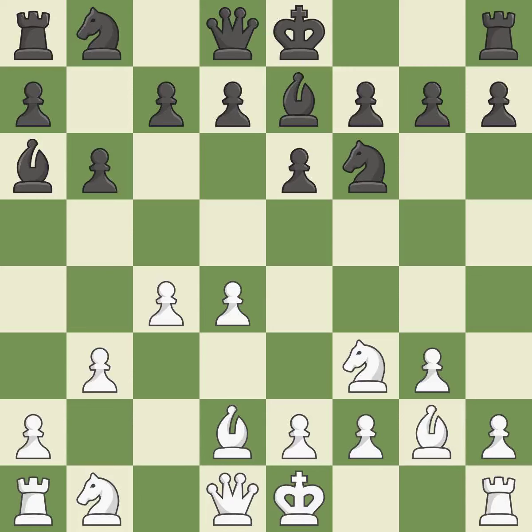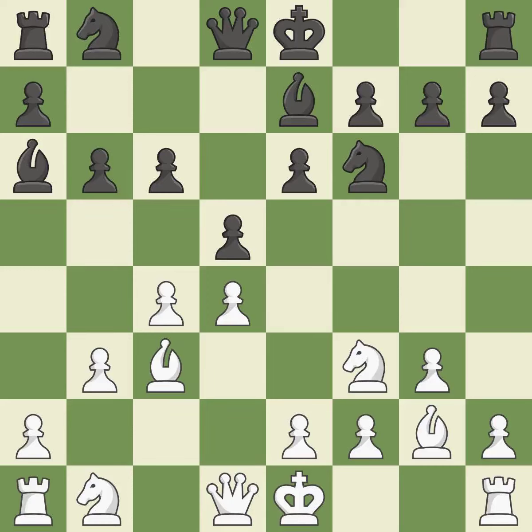Fianchetto move BG2 places the bishop on the long diagonal. The D5 pawn drive is prepared by C6, which also controls the D5 and B5 squares. BC3 moves the bishop to a square that supports the D4 pawn and opens up the D2 square. As it moves into the center, D5 engages the C4 pawn in combat.